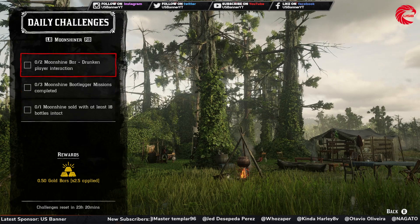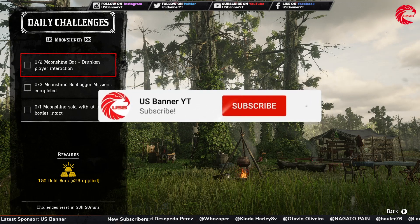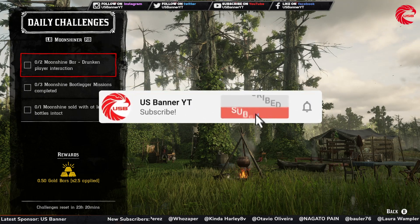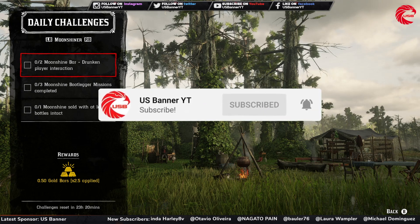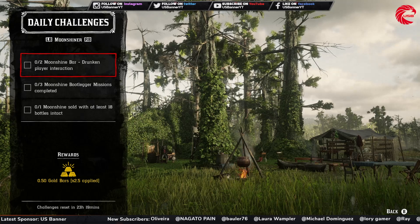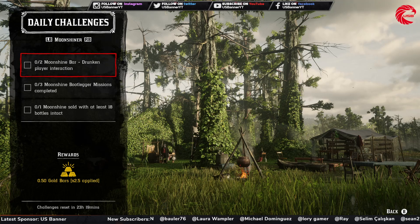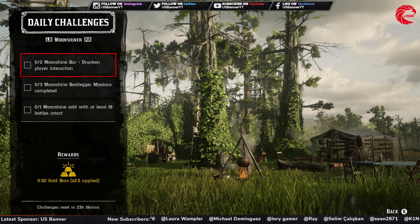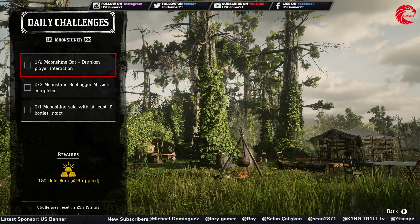For the Moonshiner role: you have to do two moonshine bar drunk player interactions. You can go to any moonshine shack, get drunk, and interact with another player. Note that you cannot interact with other players when you are in defensive mode — make sure you are in offensive mode. When you complete one interaction, just leave the shack and enter it again to interact one more time.